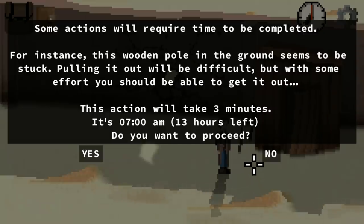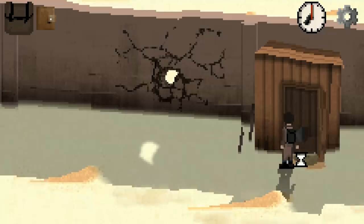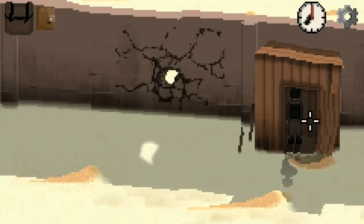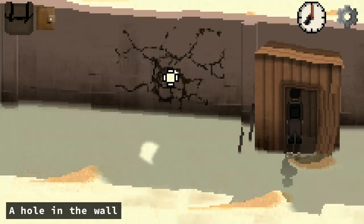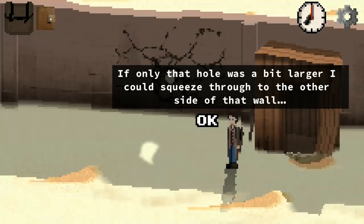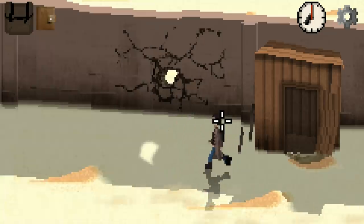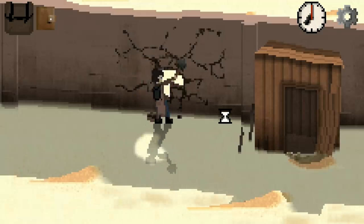There's a wooden fence. Some actions are required to be completed. This action would take three minutes to do. It's 7 a.m. — we have 13 hours left before the end of the day, so I imagine we have to find safety before nightfall. We have a shed here — a sledgehammer head and a solid wooden handle. Can we combine these? Yeah, we can — perfect. A hole in the wall: if only it was a bit larger, I could squeeze through. What if we use this homemade sledgehammer? That's what's up — just hammering away. A big hole — go through it.